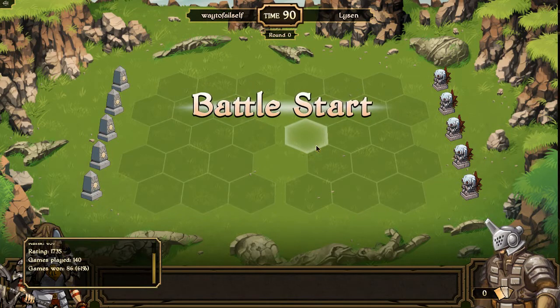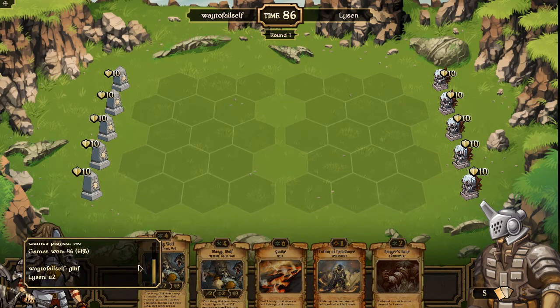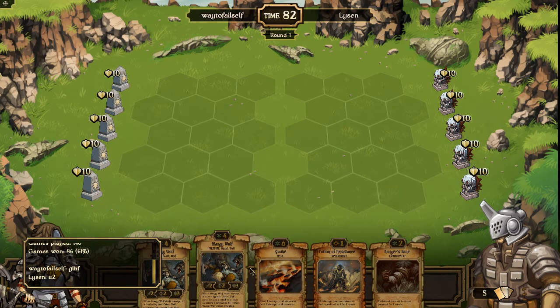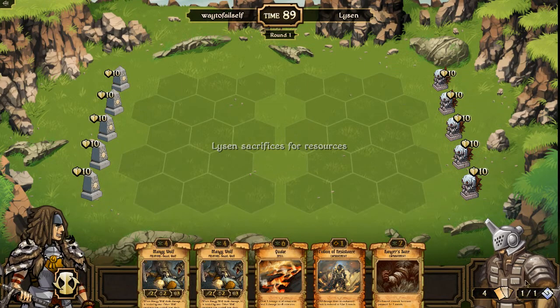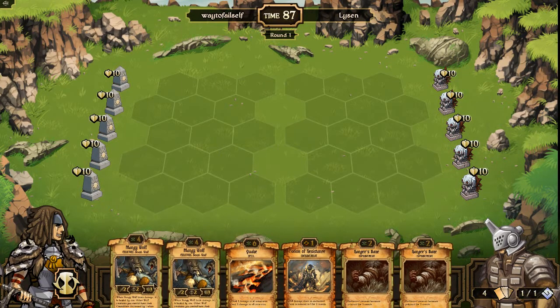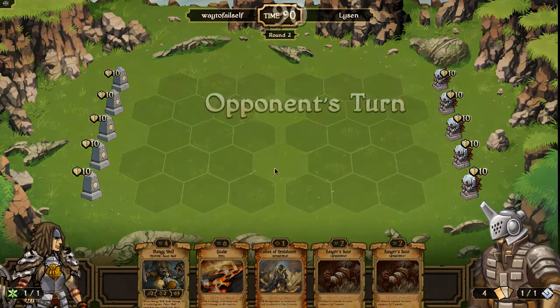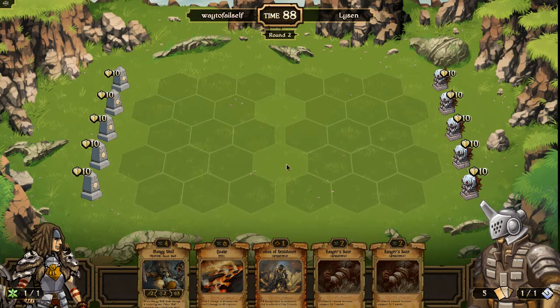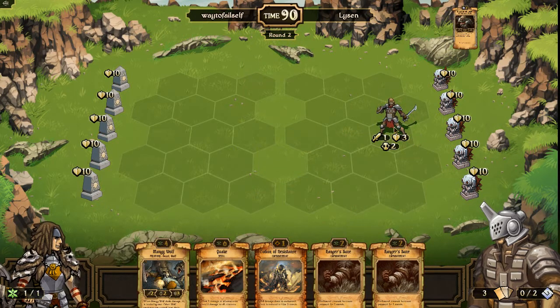I'm almost 1700 and we are going to try the Potion of Resistance deck here - it could be good, it might not be. I'm still in the top 1000 somehow. We're playing against Lysen who is much higher ranked than me at 1735, and right away I get a draw I'm not a huge fan of. We get a Quake and a Potion of Resistance early, and he's playing Order of some sort. I get two Ranger's Banes which are very nice against Order, but for now I'm just going to tap into my resources.